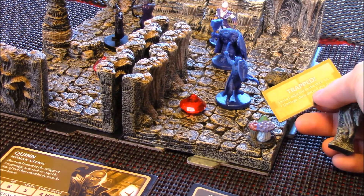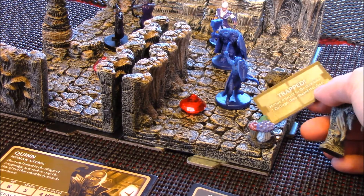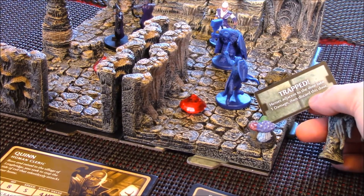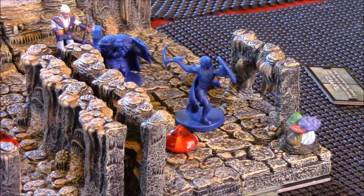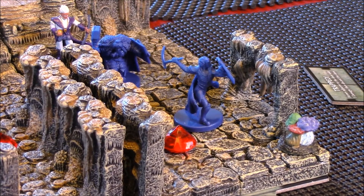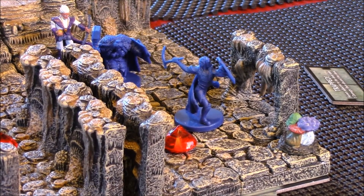It is a trap. So with the trap, heroes adjacent to the door take one damage, then discard this door. I imagine that as Quinn opened this door, some rocks from above come rushing down and hit him in the head, so he takes one wound.